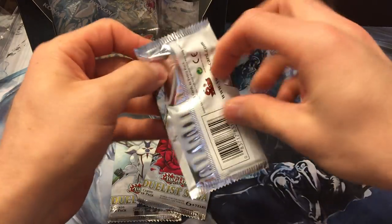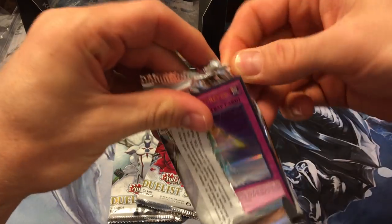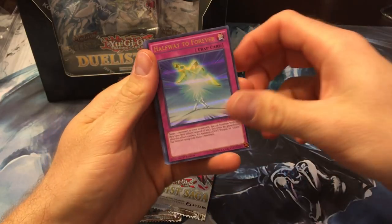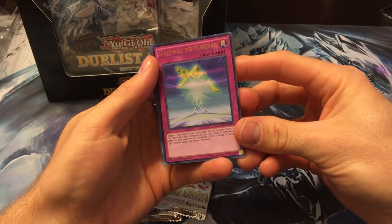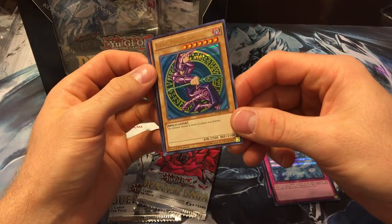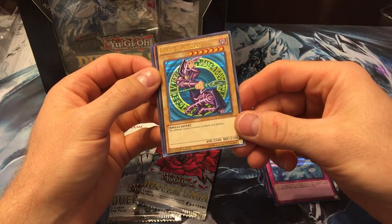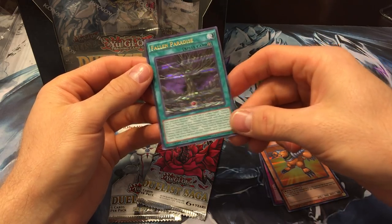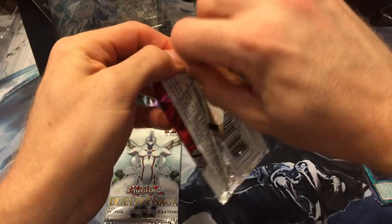Each pack comes with a couple of reprints and a couple of new cards. We start off with 'Halfway to Forever' — that's a really interesting foil pattern, like prisms, kind of cool. Then Diamond Dust, and a Dark Magician with the old artwork in this new foil — that's really badass. Also Neospatial Crash Mole and Fallen Paradise.